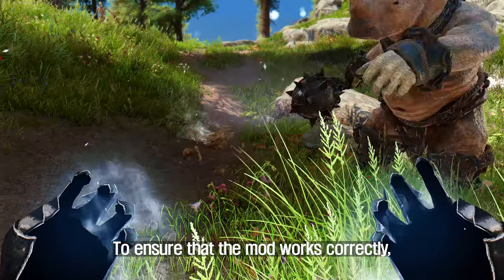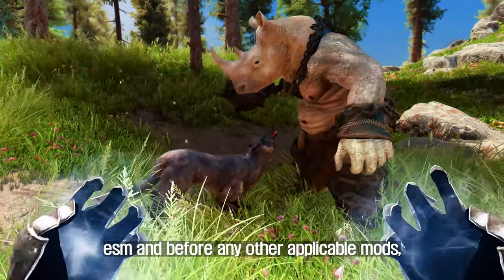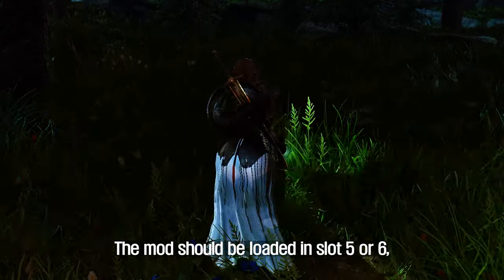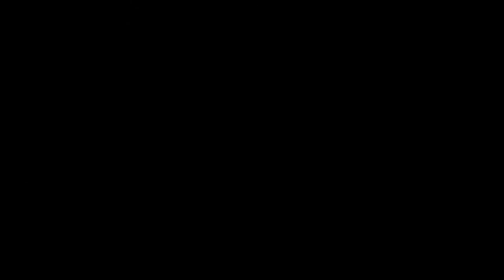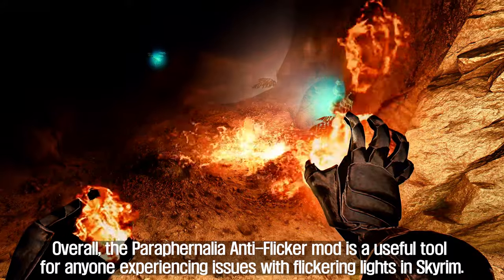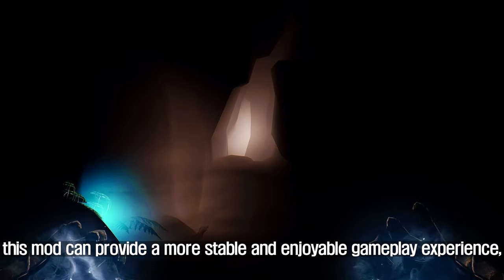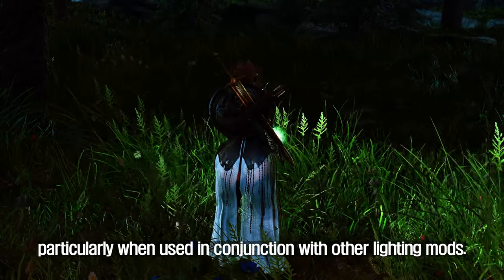To ensure that the mod works correctly, it's recommended to manually load it in your mod manager immediately after Skyrim ESM and before any other applicable mods, such as the unofficial Skyrim Special Edition patch. The mod should be loaded in slot 5 or 6, depending on your version of Skyrim. Overall, the Paraphernalia Anti-Flicker mod is a useful tool for anyone experiencing issues with flickering lights in Skyrim, providing a more stable and enjoyable gameplay experience, particularly when used in conjunction with other lighting mods.